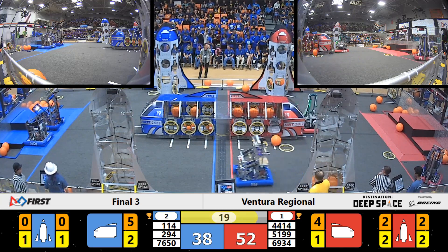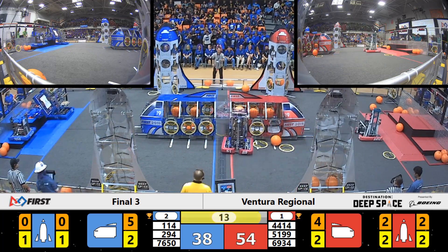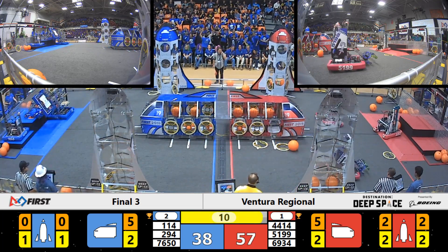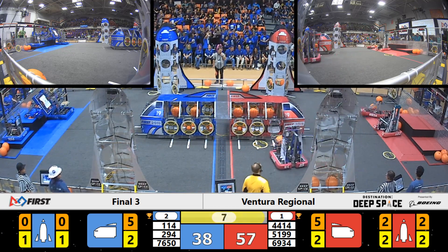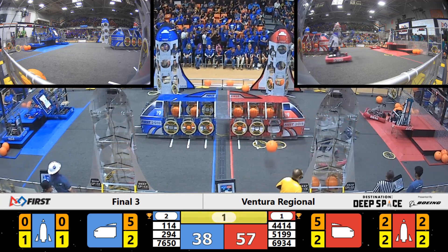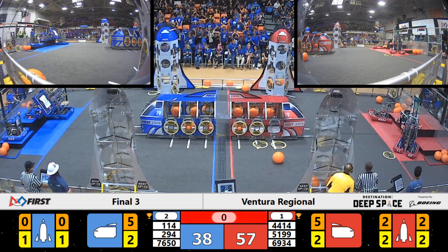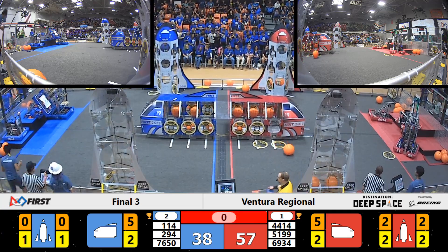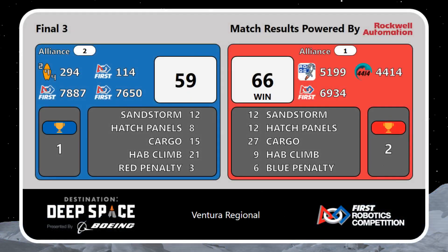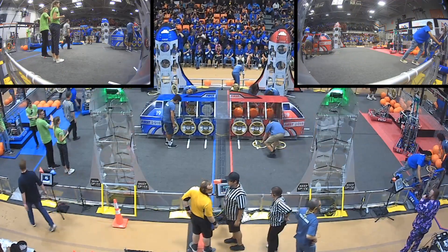294 is working on their climb — are we going to see a climb on the Red Alliance? 14 seconds left. High Tide is trying to get up but they can't do it. With three, two, one — they don't make it, but Robot Dolphins is able to get on the platform. Final score: 66 to 59. A very close and hard-fought match.